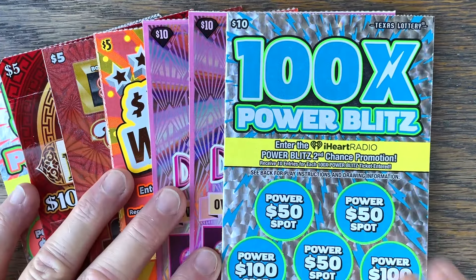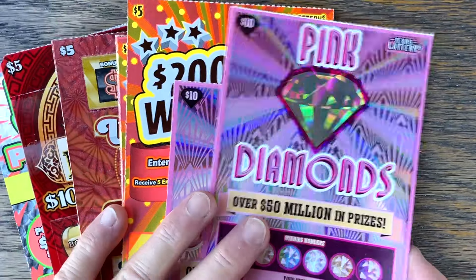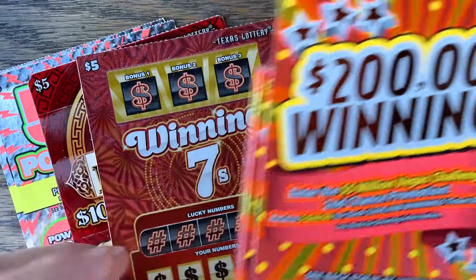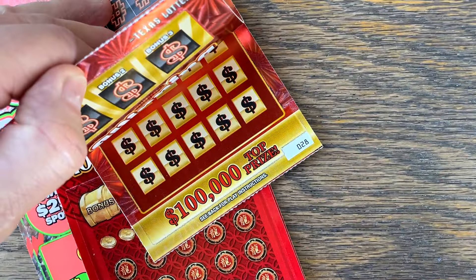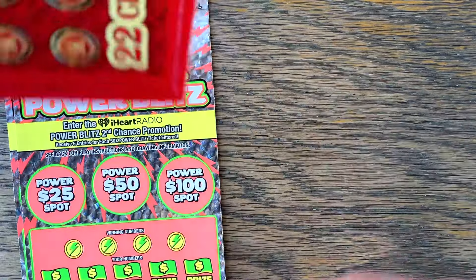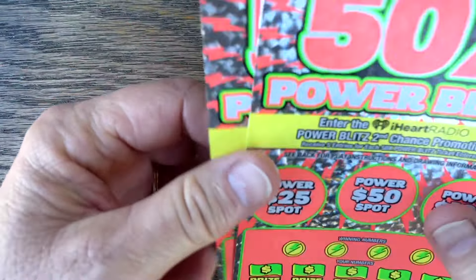On our $5 and $10 tickets we have two of the $10 100 Diamonds Power Blitz, tickets three and four. We got two of the Pink Diamonds, seven and eight. These are basically the only $10 tickets they had at the Walmart vending machine. Then I got a bunch of fives: four of the $5 $200,000 Winnings, 15 through 18; three of the Winning Sevens, 26 through 28; three of the Year of the Dragon, seven through nine; and two of the $5 50 Times Power Blitz, 29 and 30.